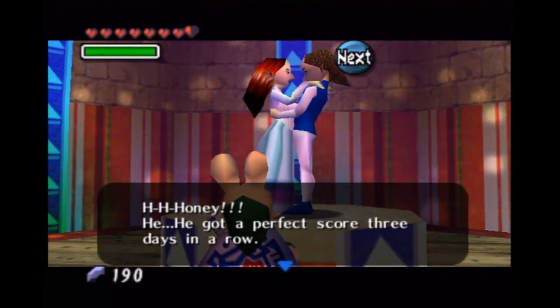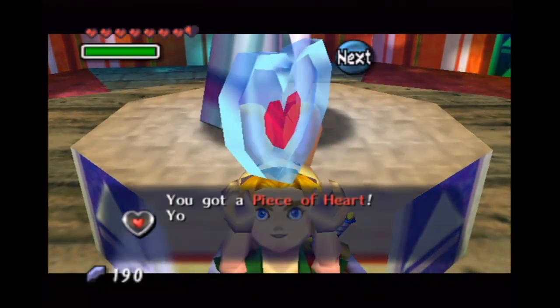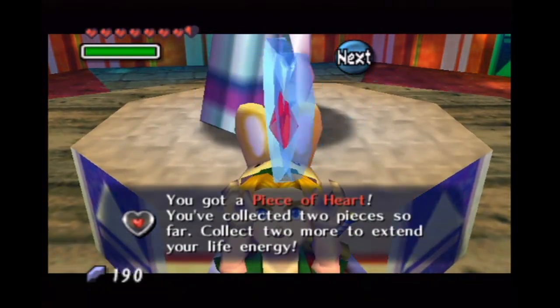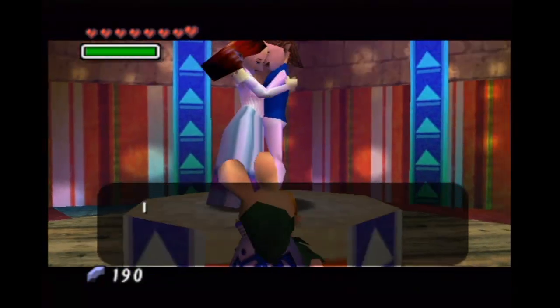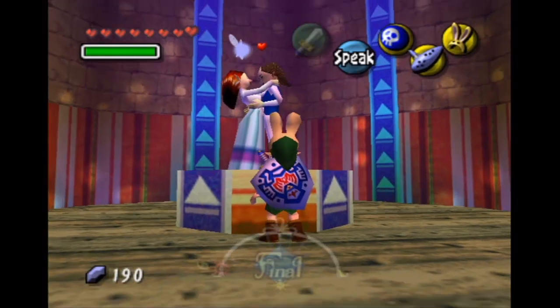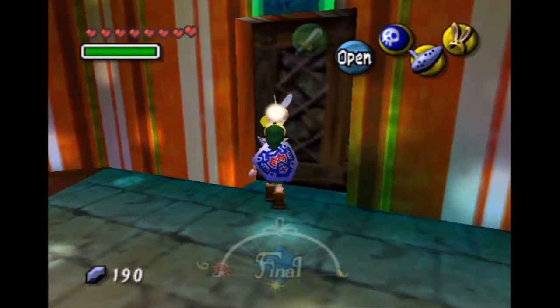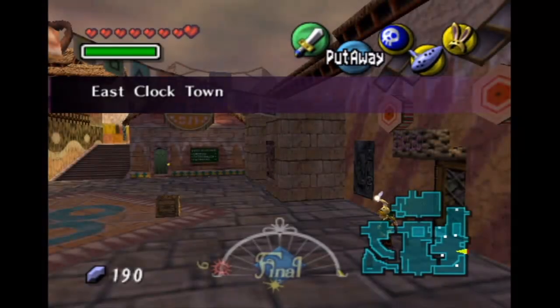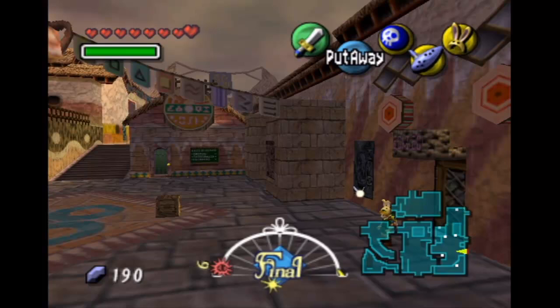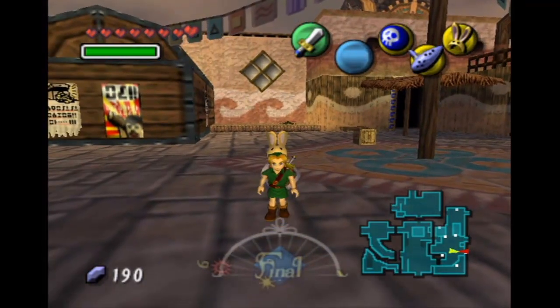'He got a perfect score three days in a row! This is all we have left to give him, honey.' And we got ourselves our 18th heart piece. 'I wonder, are we truly happy, darling?' And we leave them to their relationship affairs. Now, that's actually gonna be it for this episode, guys. Next time is gonna be more side quest stuff — a couple of heart pieces and a couple of upgrades. So for now, guys, that's gonna be it. Until next time, Bush51, peace out!